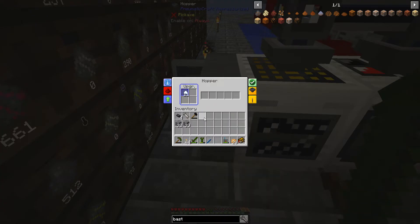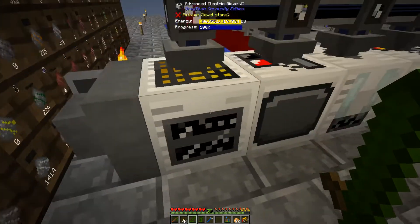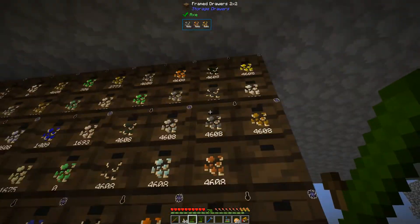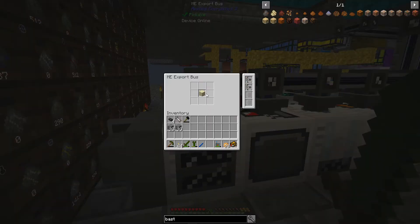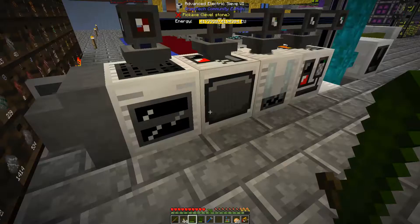So when it's outputting, it only has nine spots to go. My solution was actually to add a hopper going into another interface, and that seems to have fixed it. I'm actually already maxed out on all my resources here, so I can just turn that off. But I just thought I would show that off because that is pretty hilarious.